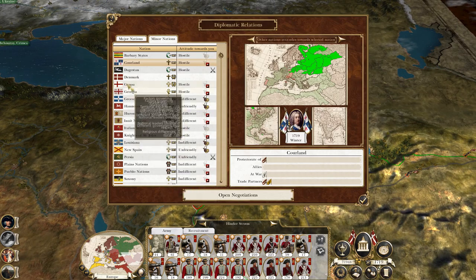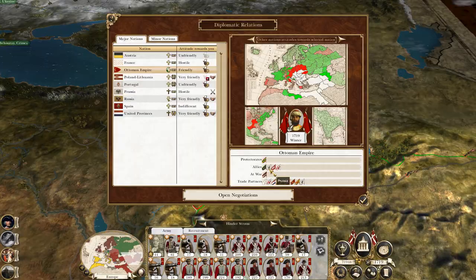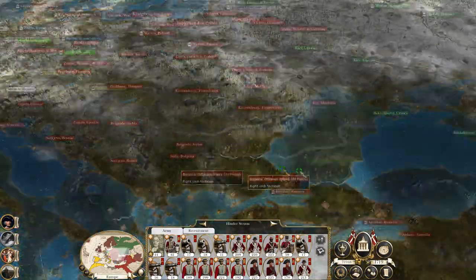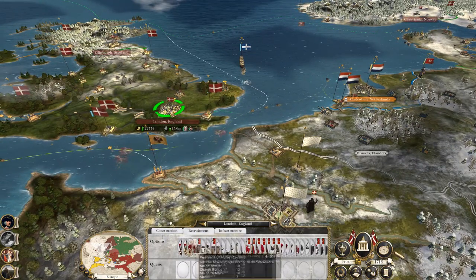Next turn I'll be on to Azerbaijan. Then if we declare on the Ottomans, who does that drag in? Prussia, Hanover and Georgia. This is why we want to build up that UK army.